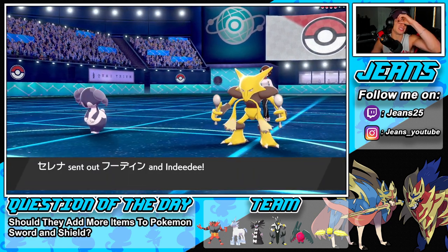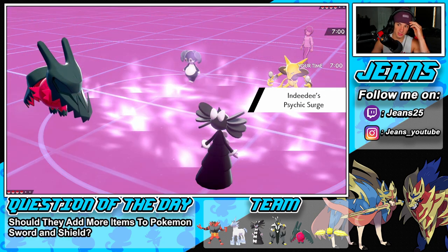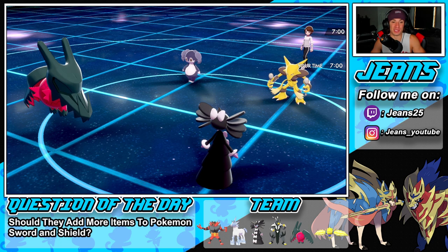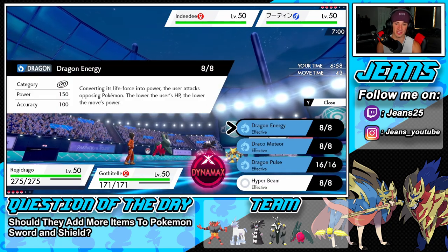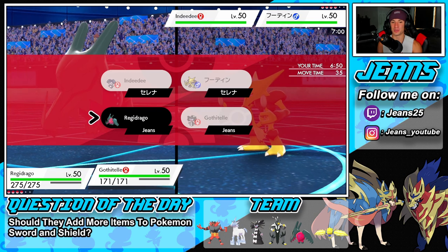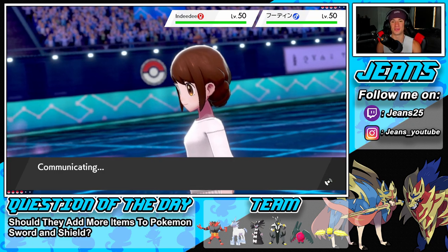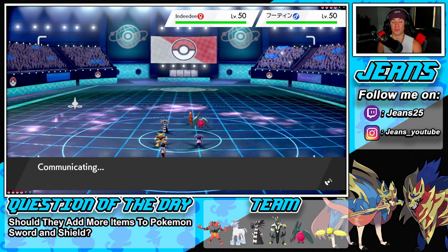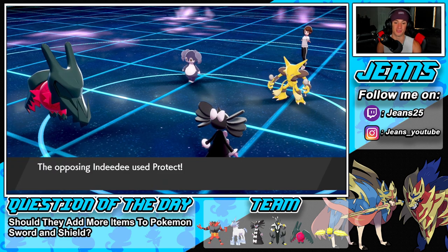He leads Indeedy and Alakazam — I'm totally fine with this. I outspeed all these guys with this choice scarf, so I might just go helping hand with Gothitelle. I can't fake out because I'm in the electric surge. Let's go Dragon Energy — we're going to outspeed everybody. These guys are going for double Expanding Force, but let me show you how it's done. Both Regilecki and Regidraco are powerhouses, and the choice scarf makes Regidraco really fast.